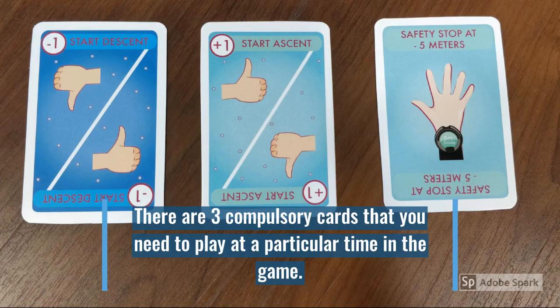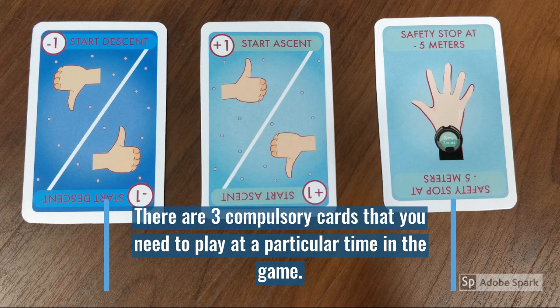There are 3 compulsory moves during the game. They are the start-descent card, without which you cannot begin your play; the start-ascent card, which is to be played after you reach a depth of 30 meters; and the safety stop at 5 meter card, which is to be played during your ascent when you are 5 meters below the surface.